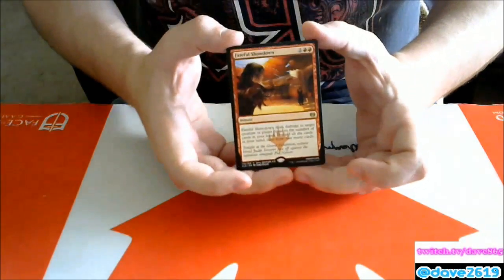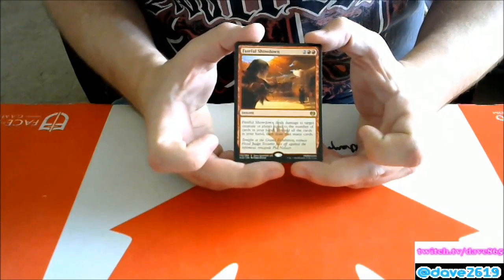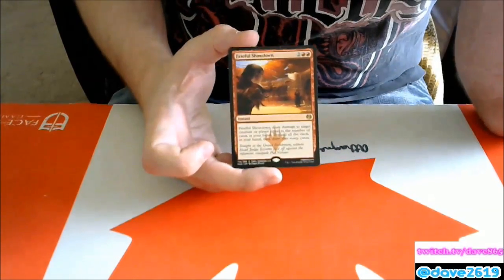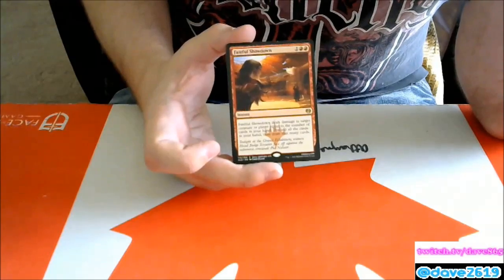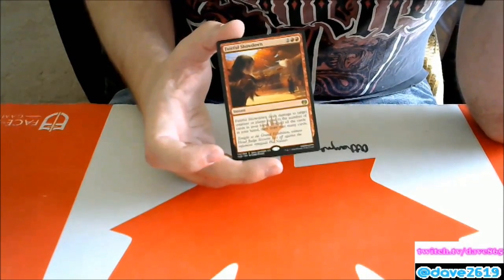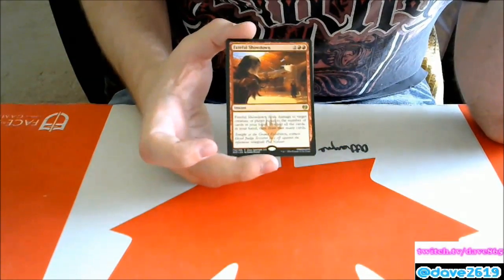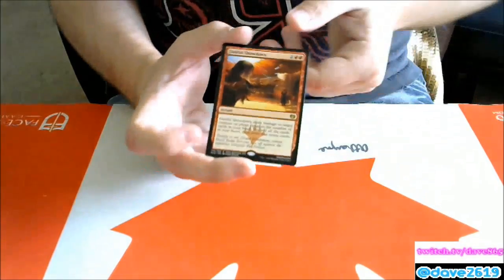Fateful Showdown — two generic and two red instant. It deals damage to target creature or player equal to the number of cards in your hand, then you discard all cards in your hand and draw that many cards. Playing this on turn four you might have two lands in hand, dealing two to something. It's a story card — check out the Kaladesh story at mtgstory.com — but I don't see it seeing play.